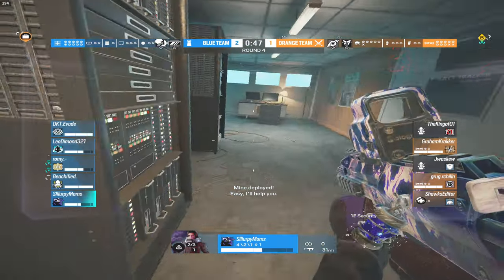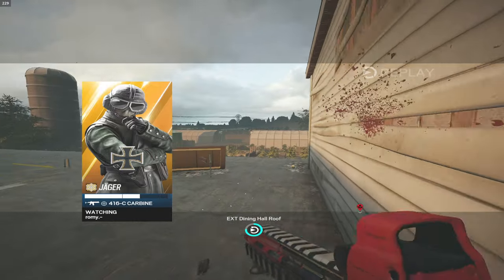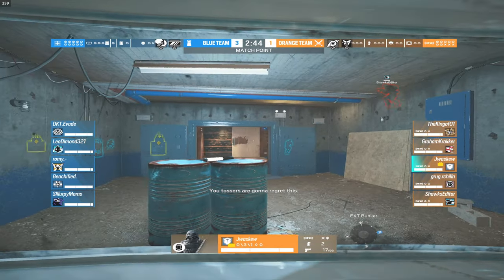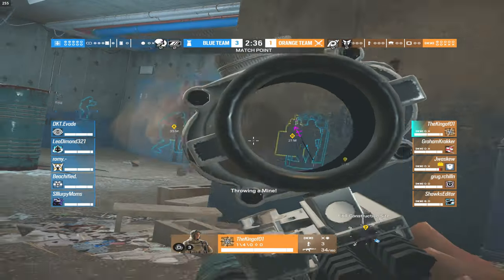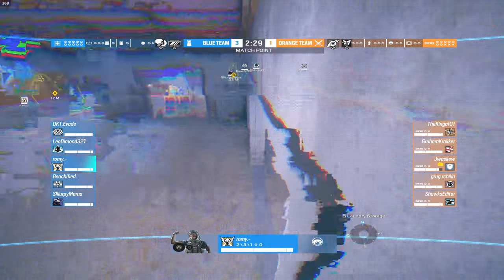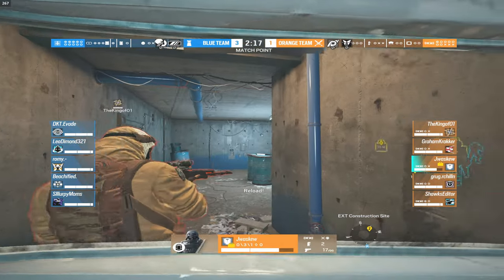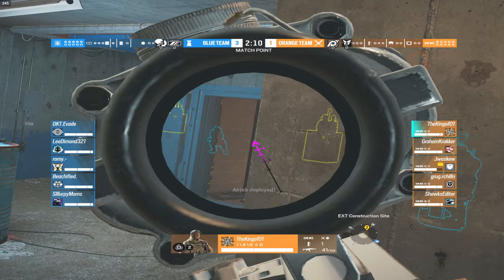Another flawless round for the blue team — we're now on match point. Round number five, and Jay the VIP for the orange team is pushing aggressively towards bunker with more of his team this time. Fenrir is throwing gadgets towards bunker to slow the push. DKT is aggressive on this door with Fenrir's and Wumai's gadgets on the bunker door, slowing down the orange push for sure. Jay keeps taking repeated damage from DKT with no real punishment.